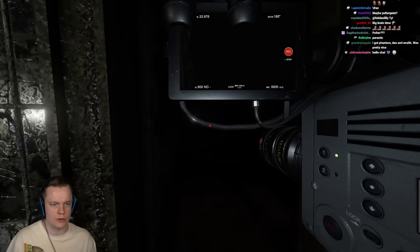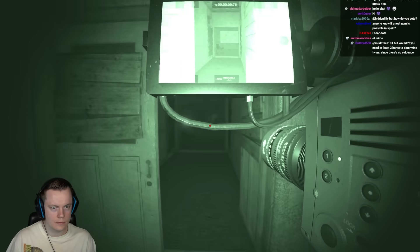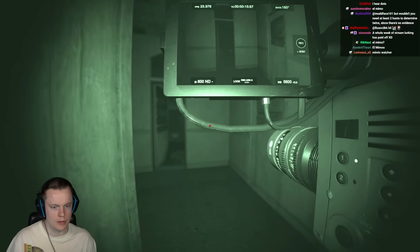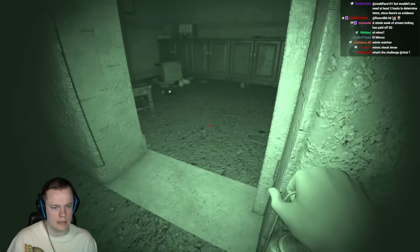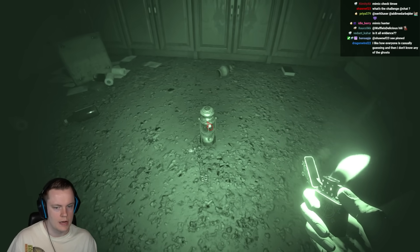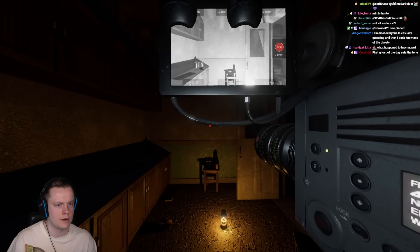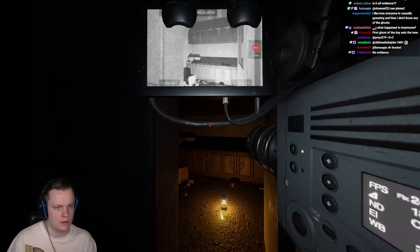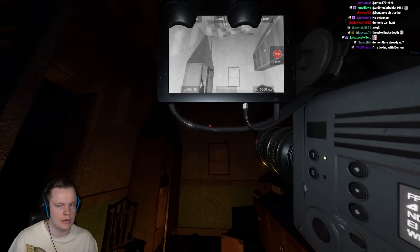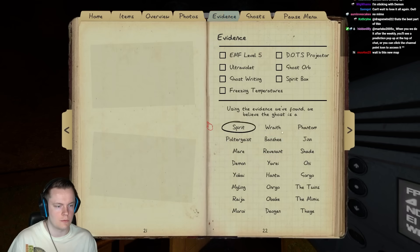We also want to have a parabolic mic for Banshee. That would be sick if we can get the orbs here. It's already been a minute so the ghost will be able to hunt in about 30 seconds. Place a candle, place a crucifix. It is cold in here, but it's never gonna be freezing so we don't have to worry about that. Keep in mind that zero Gray Spirit is an absolute beast. I'm turning on the night vision. Not seeing any orbs and it is very cold in here, so I'm assuming this is the ghost room. That would mean we can rule out mimic right now.